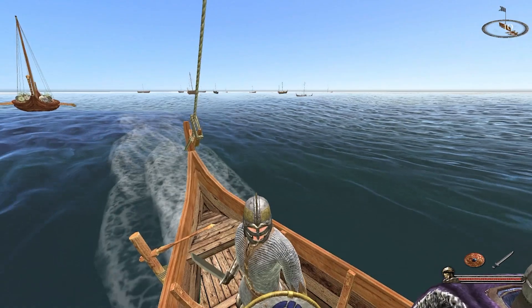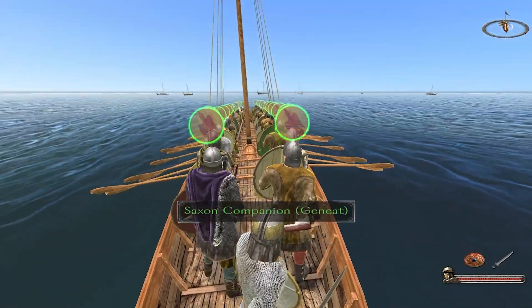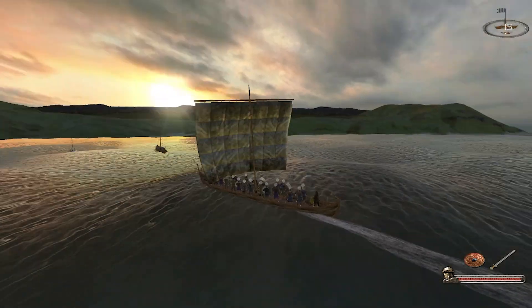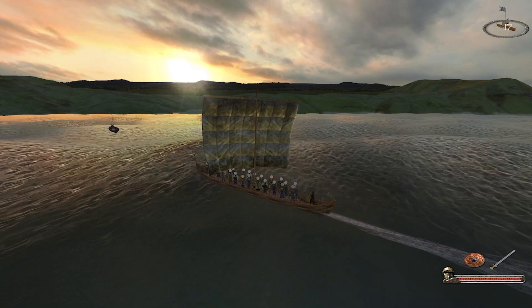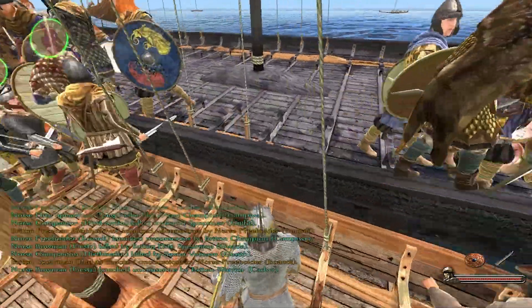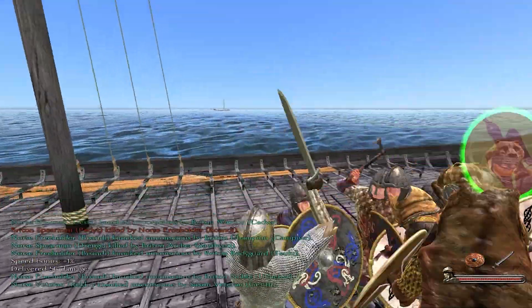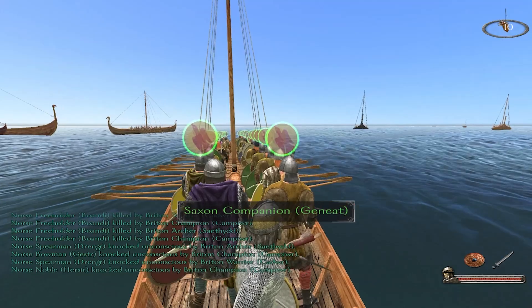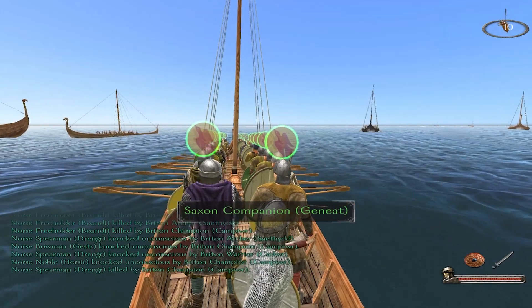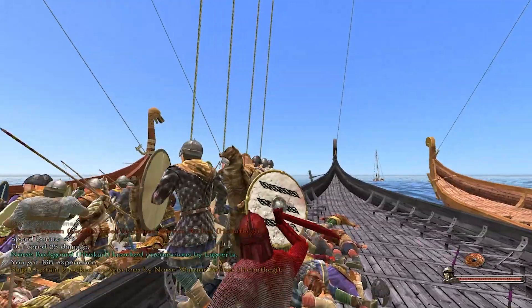Let's first talk about sea battles. Britenwalda had them, but it wasn't great. Viking Conquest improved upon the mechanics by making them far more stable. It's now possible to sail your ships in battle, changing directions, dropping down the sail, and boarding enemies. But for all of its appeal, I didn't find it all that great. It's not inherently better to fight at sea than fighting on land — it's more chaotic in nature as you struggle to coordinate your ships. But at least on land, you can take advantage of the terrain, and generally speaking you can field more troops and have far more decisive battles.